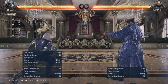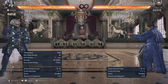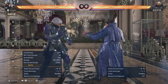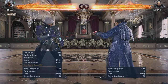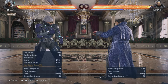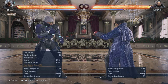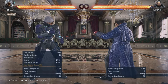Then you've got slide, which is down forward, down, down forward - like that. You could also do slide with forward neutral 3+4. It knocks them down on counter hit. I prefer the old slide that made them go to the other side - I think they might have changed it because of his low heat smash - but he doesn't have that version anymore.